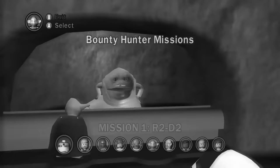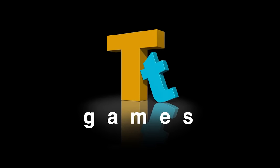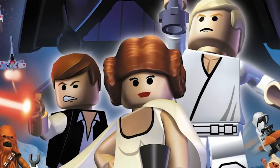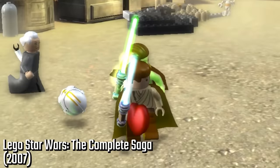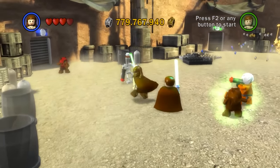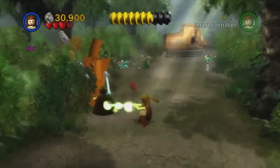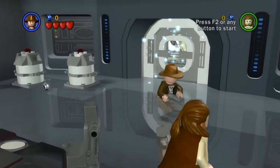In 2007, something very special happened. TT Games had a genius idea: what if we take LEGO Star Wars the Video Game and LEGO Star Wars 2: The Original Trilogy and put them together? This is LEGO Star Wars: The Complete Saga — with a total of 128 characters, Gonk Droid included. This is still arguably the best ultimate LEGO Star Wars experience, featuring an expanded hub world in the Mos Eisley Cantina. You can now play through both the prequel and original trilogy, combining characters in free play for your own wild LEGO adventure.